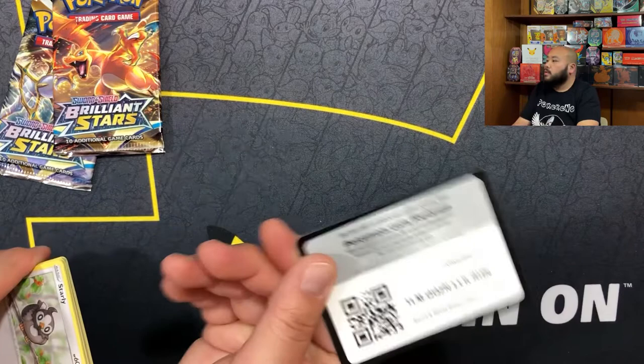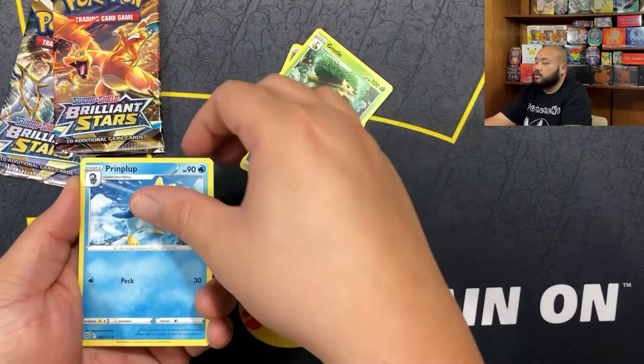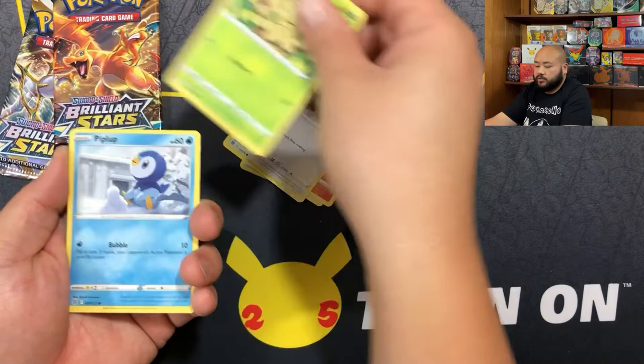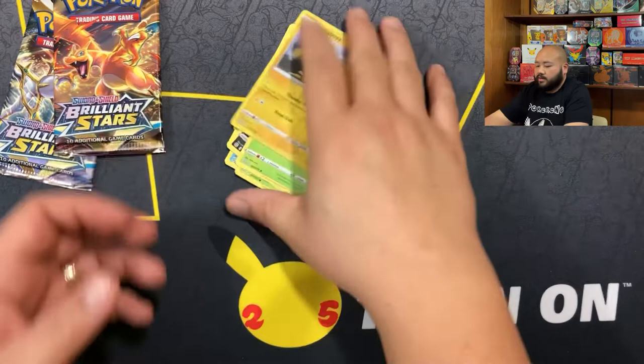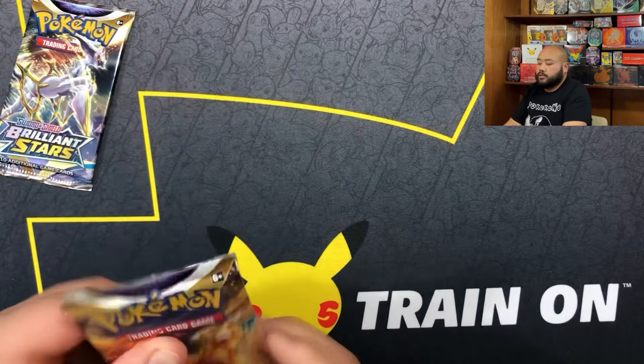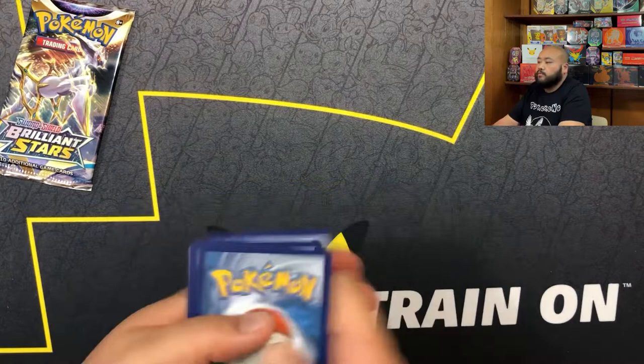Backward cold cards, two three four to the front. First pack - we got a metal energy, a Grottle, a Piplup, a Monferno, a Starly, a Shroomish, a Piplup, a Turtwig, a Sneasel, an Electabuzz, a Reverse, and a Wormadam. All Wormadams.